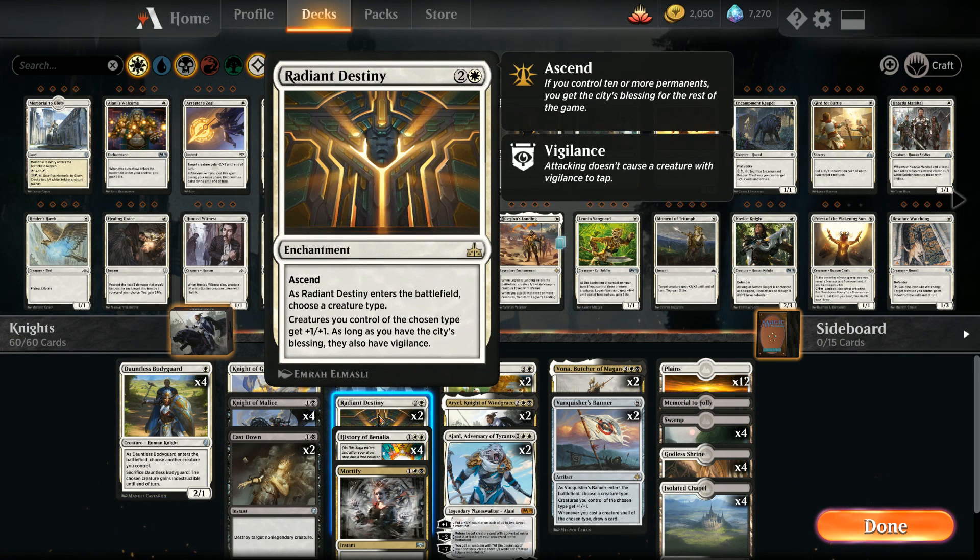We also have two copies of Radiant Destiny, a three-mana enchantment with Ascend — if we control ten or more permanents, we gain the City's Blessing permanently. As it enters, we choose a creature type (Knight), and those creatures get +1/+1. With the City's Blessing they also gain Vigilance, which is a nice bonus.